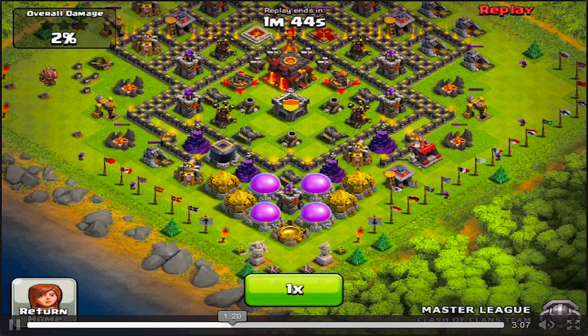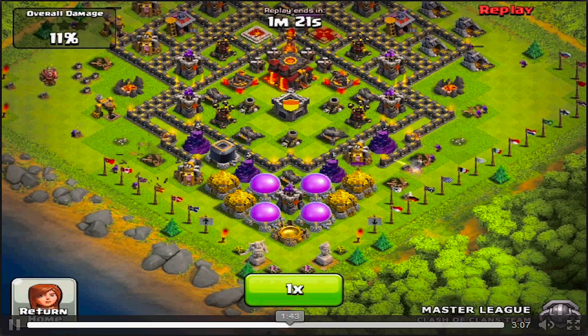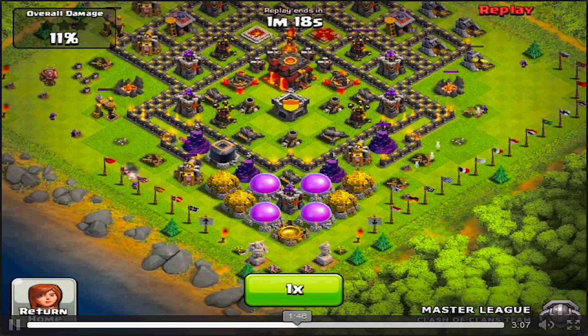Destroying one building at a time is only giving him one percent, so this base is going to be tough. This base is actually maxed out — we got the Town Hall 10, we got the X-Bows level four. And if you didn't know, when you get to Town Hall 10, searching for a battle each time costs about a thousand gold, which can be pretty pricey especially at high level play when you don't have a lot of challengers you can fight.